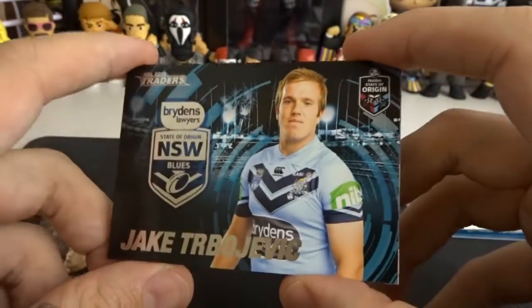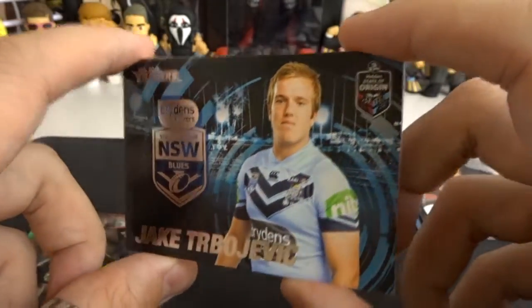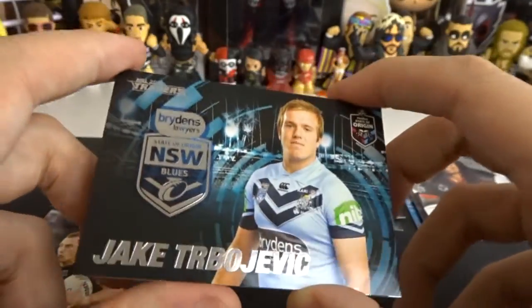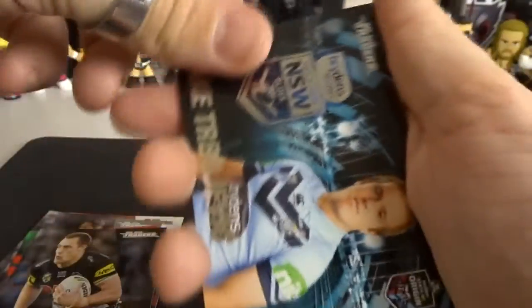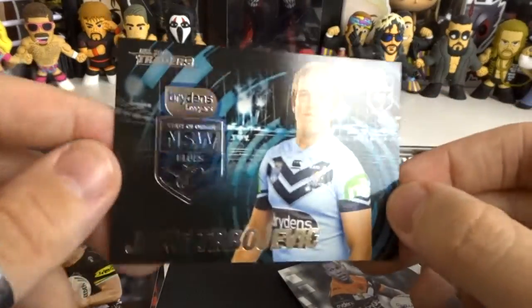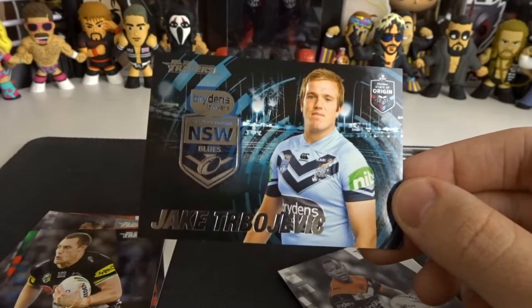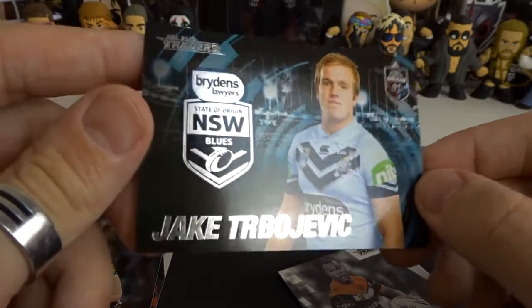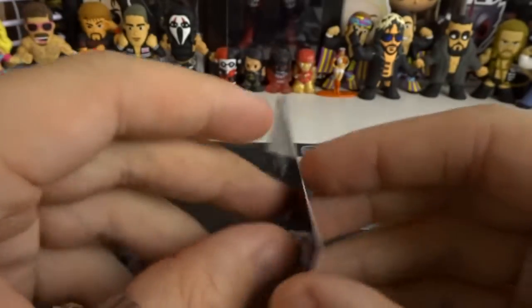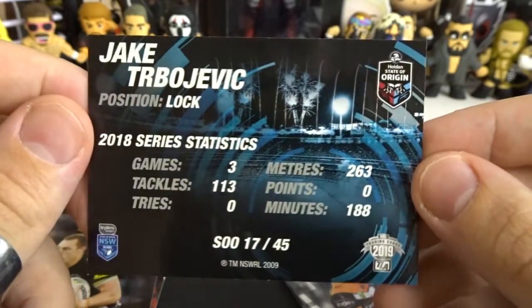The State of Origin cards look so good this year — I love the look of them so much. I saw an image of them after the first episode and they looked amazing. Last year the Queensland and New South Wales cards both looked pretty good, but this year they've really nailed it. Number 17 out of 45 of the State of Origin cards — very cool. No tries, but he's played three games, last year was his first year. Jake Trevojevich from the New South Wales Blues — that is great.